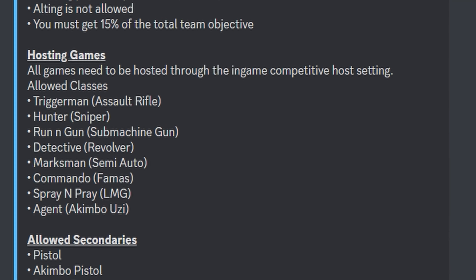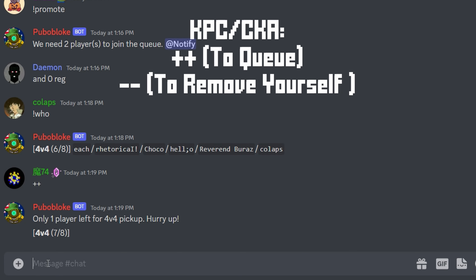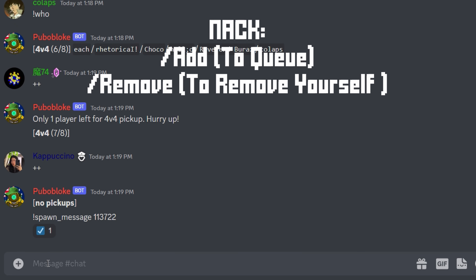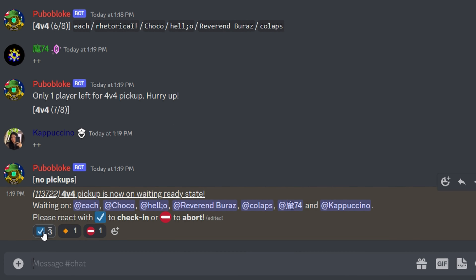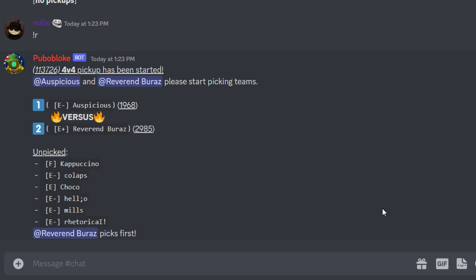Before playing your first competitive game, make sure to quickly read over the rules of your server. Every pickup server has a designated queue channel. Type in ++ to queue up or -- to leave. If you're in Knack, it's slash add or slash remove. Now you wait for seven other players to queue up as well. Once eight players are in queue, just react to the message.